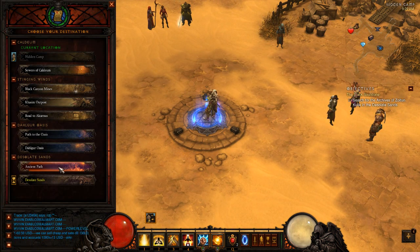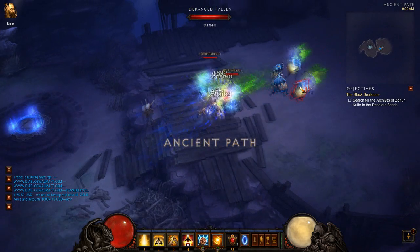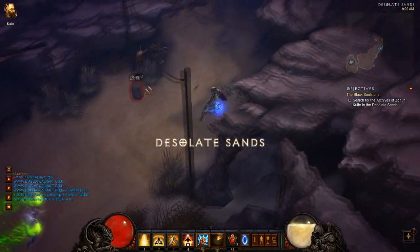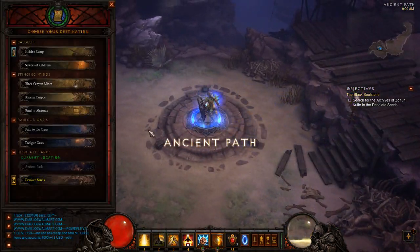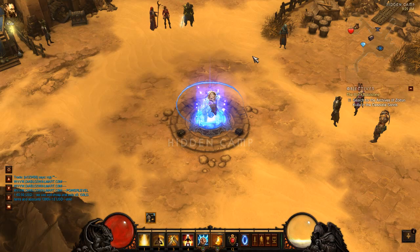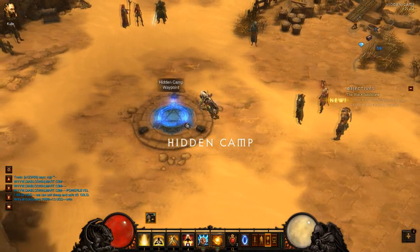To get there you need to select the Ancient Path Waypoint, then just run up there. Normally when I don't see mobs, he's not there, but I usually run to that barrel and just run back. If he's not there I just reset — run back, teleport back to camp, resume the game, and repeat until you find the Goblin.